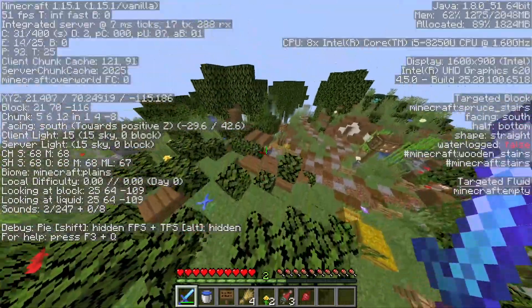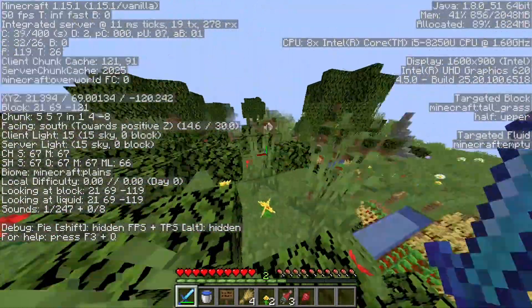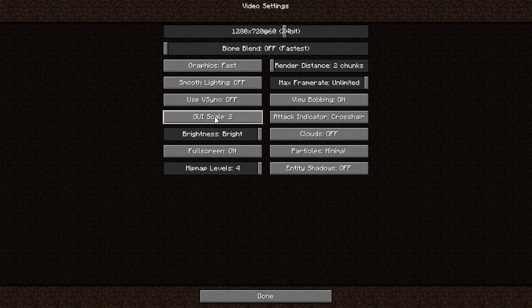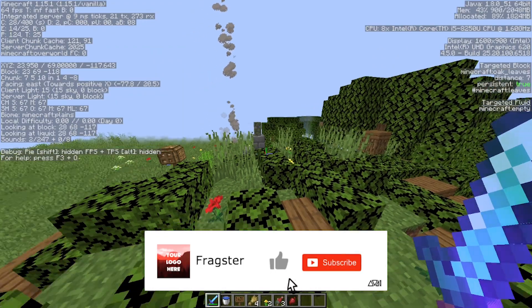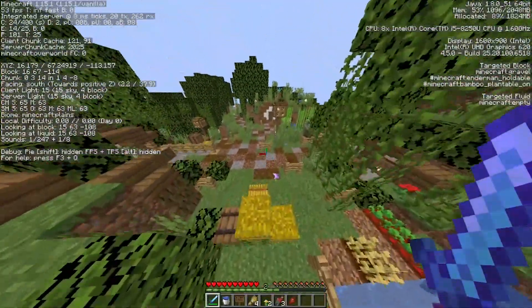Now we have changed the resolution of the game and my screen so they are matching. It is still looking a bit zoomed in, so all I have to do is go to options, video settings, and change the GUI scale to whatever looks better to you. At this resolution, GUI scale 2 looks amazing.